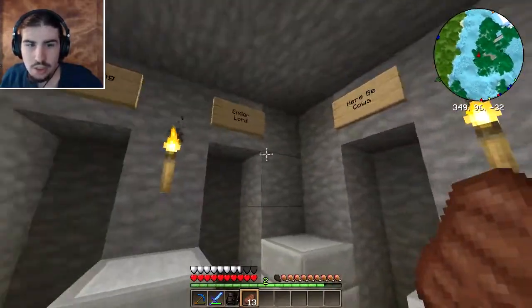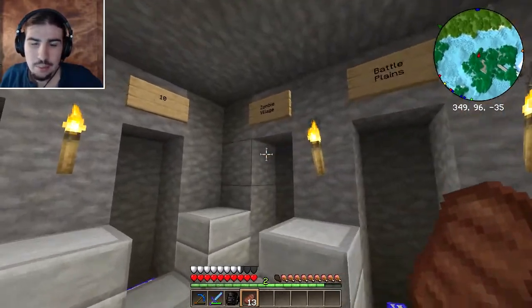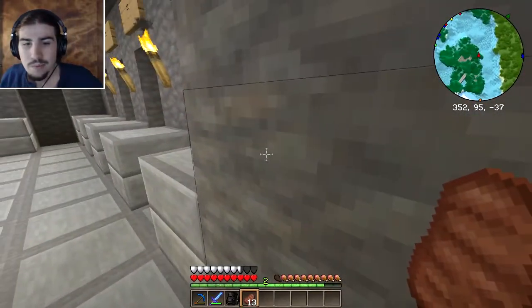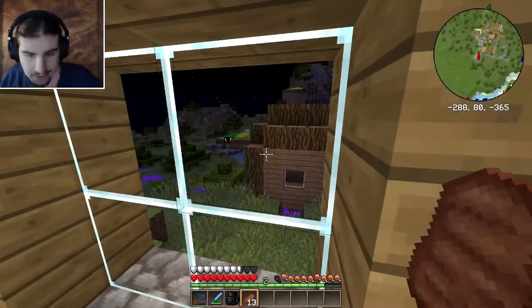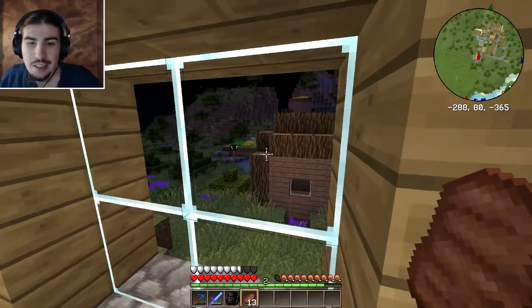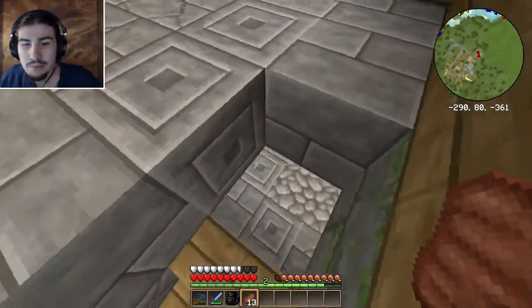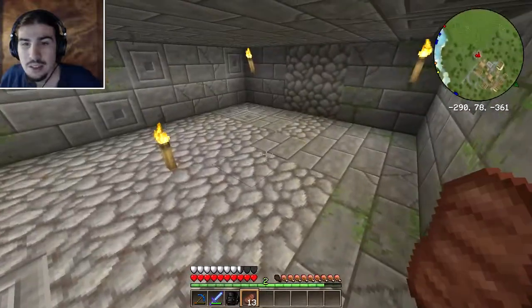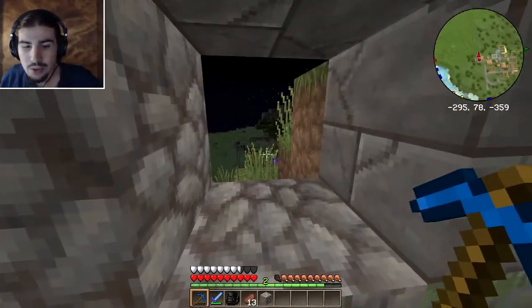Now that I started that cooking, let's look at the teleporters. Most of these were here — nearby is the Enderlord. This whole row was new pretty much. Let's go to the zombie village first. This is the village way up here I found, and in one of the houses I found something strange.